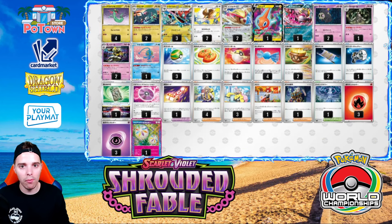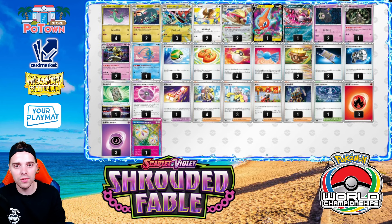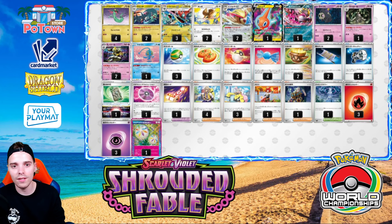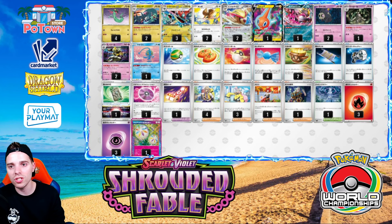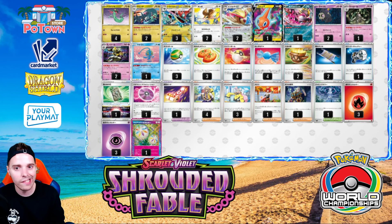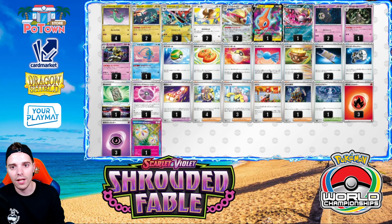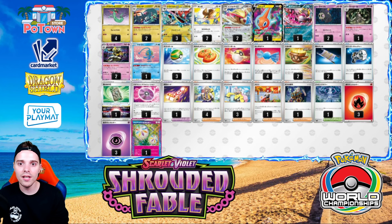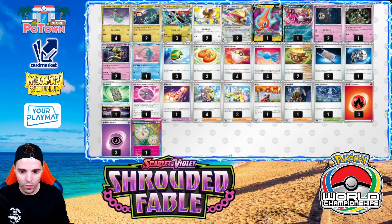The third spot goes to Dragapult EX with Pidgeot. People are saying this deck is not good, but with Dusknoir and Fezandipity EX it's actually going to be one of the stronger decks out there. The Phantom Dive attack slaps 200 to the active and places six damage counters across the opponent's bench, which is very powerful. If you combine that with Dusklops or Dusknoir you blow those up and immediately have access to comeback cards like Countercatcher. With so much spread you can bench-wipe an entire field of Pokemon if you place your damage counters correctly. Pidgeot can get you any card you want — even Mela for additional energy acceleration — and there is a Jamming Tower to block Gardevoir players from going too nuts.